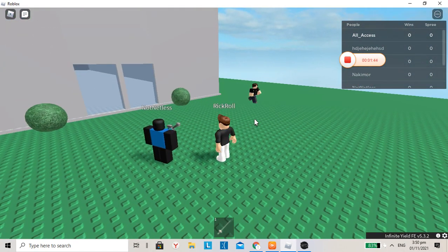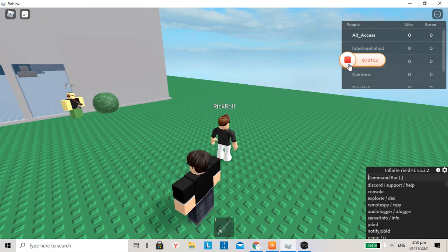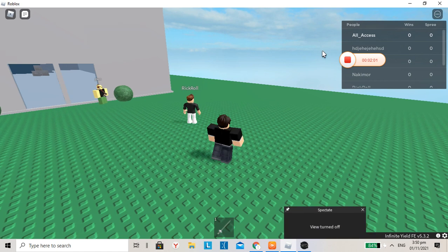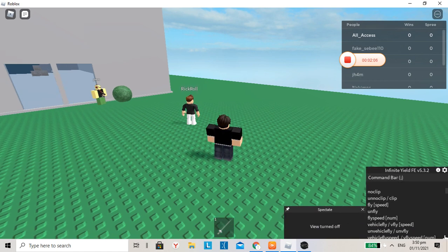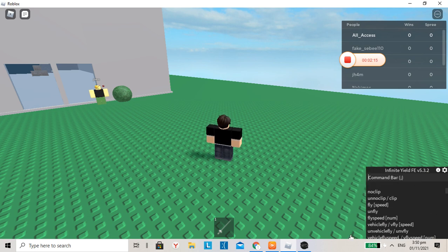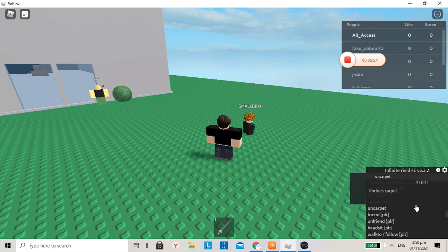Yeah, really short video because I don't want to showcase all these features. And I have one more feature — Unview. Here you go. Every hack has a fly, yeah, it has fly and then noclip. So if you're looking for a noclip or fly, use Infinite Yield.